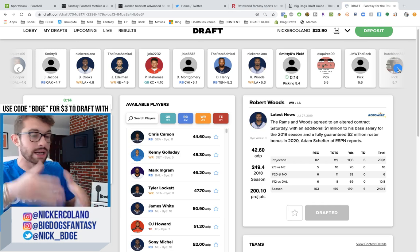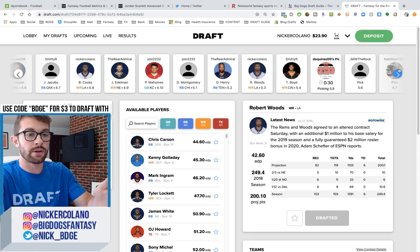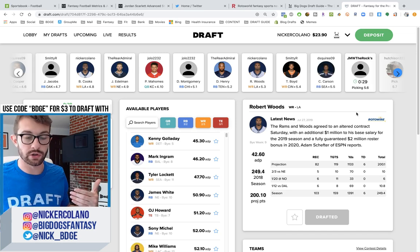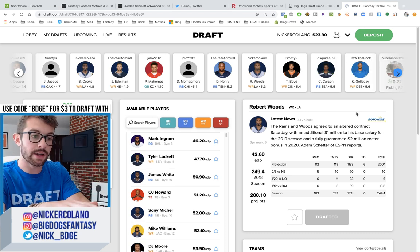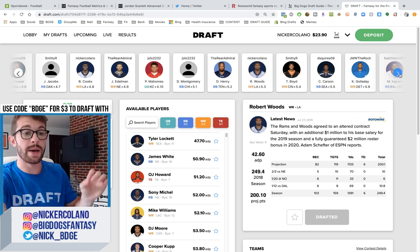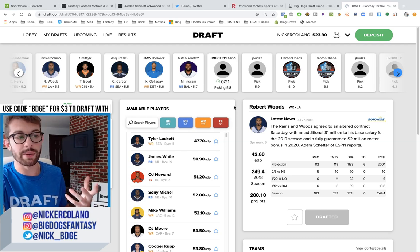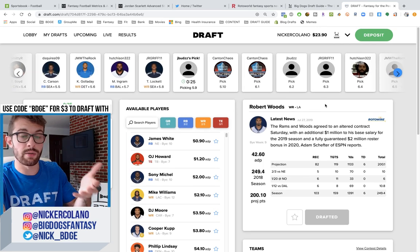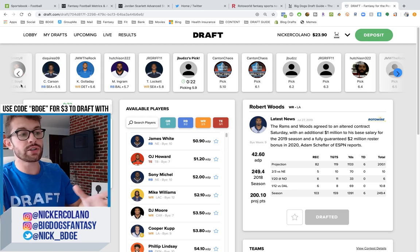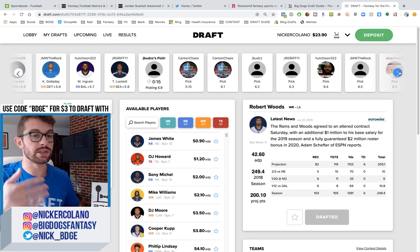Jared Goff just threw up 4,700 yards. And since this is best ball — if you're joining me for the first time, Draft.com does best ball drafts. You draft a large roster, 18 rounds, no kickers, no defense. You only start one quarterback, one tight end, two running backs, three wide receivers. It automatically starts the best performing players each week at those positions. Most of the draft picks are exactly in line with the value of how players are drafted in season-long leagues, so it's still very good practice.